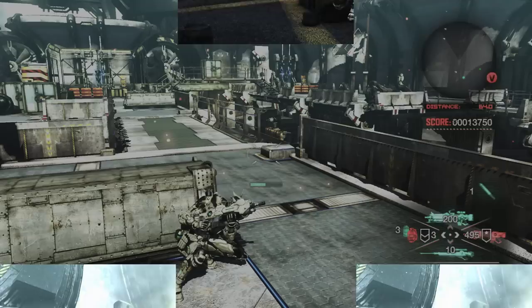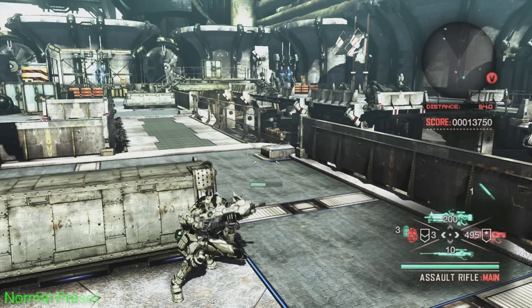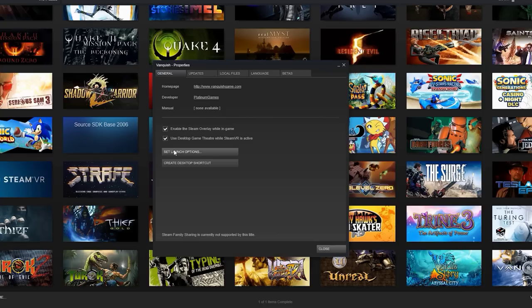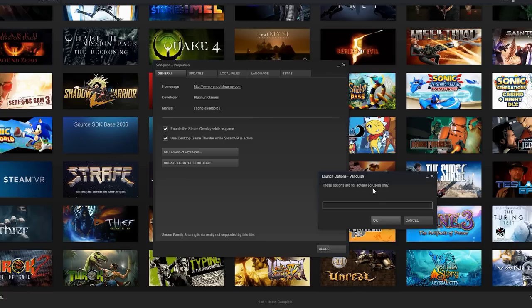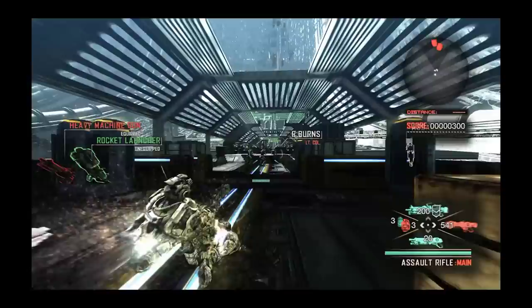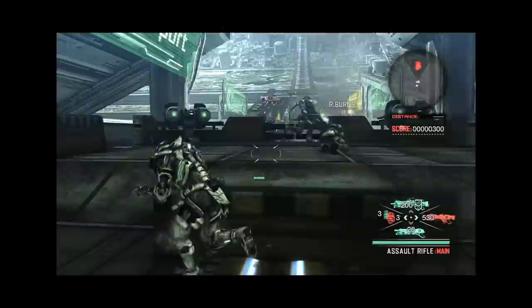The game includes three presets — low, normal, and high — and this is how they stack up. There are also a couple of extra options available outside of the options menu. Using Steam's Set Launch Options feature, you can use a pair of unsupported command line options. Unlock aspect ratio allows the game to draw outside of a 16x9 window, which is useful for ultra-wide monitors, while the FOV command allows you to adjust the FOV from 40 up to 120.